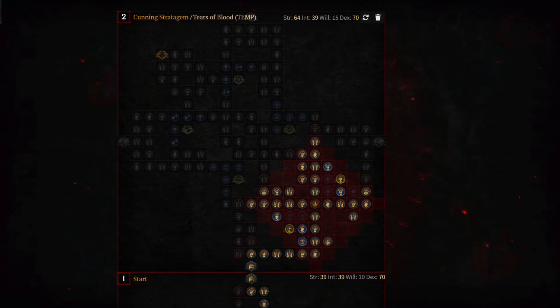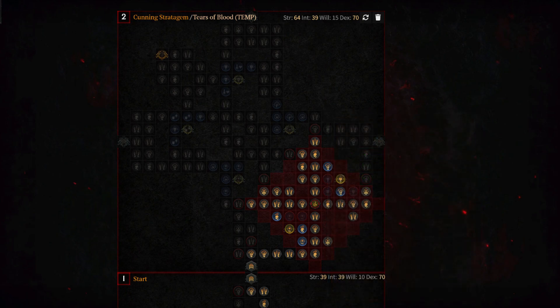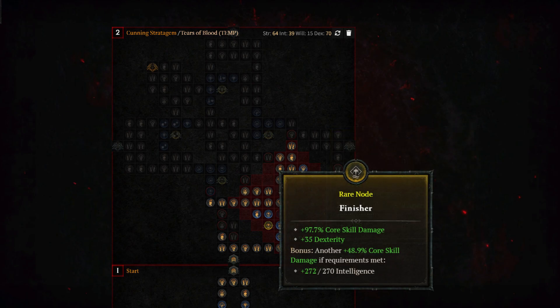The Cunning Stratagem board, when capped out, provides 3,880.9% increased multiplicative damage, 34.9% increased core skill damage, 50 dexterity, and an additional 498 armor. The two rare nodes are Lawless and Finisher. Lawless yields 1,047 additional armor and 35 dexterity, while Finisher provides 146.6% increased core skill damage and 35 dexterity, assuming you have the additional resources to hit the bonus on both rare nodes.